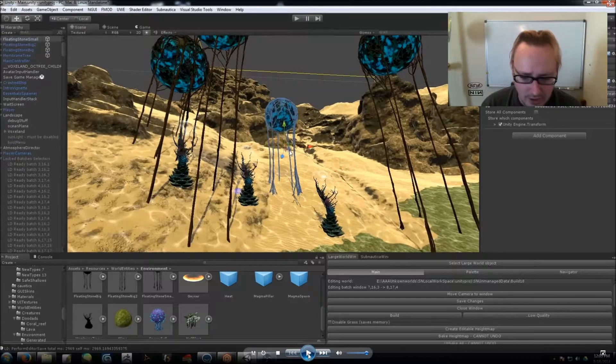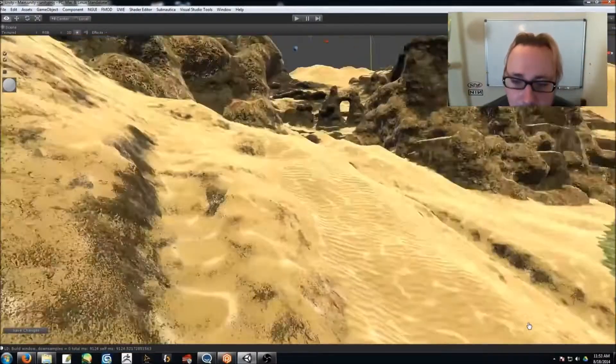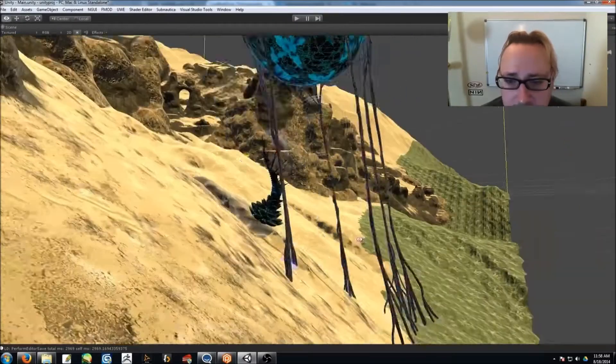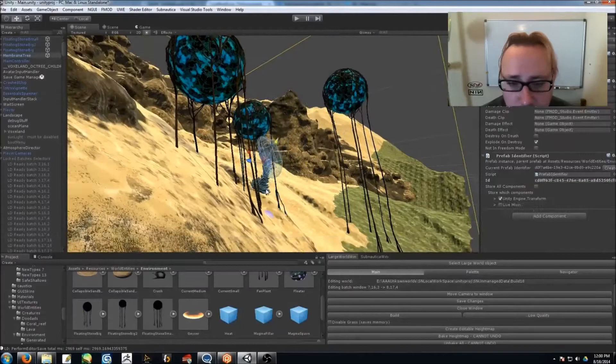This has got some Subnautica action, bringing out ZayArts. There's actually a lot of texture work and stuff like that going on, so the prop placement is going pretty straightforward.